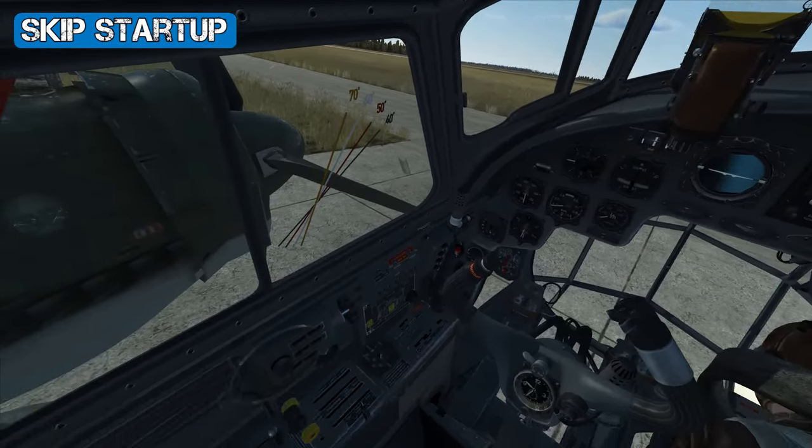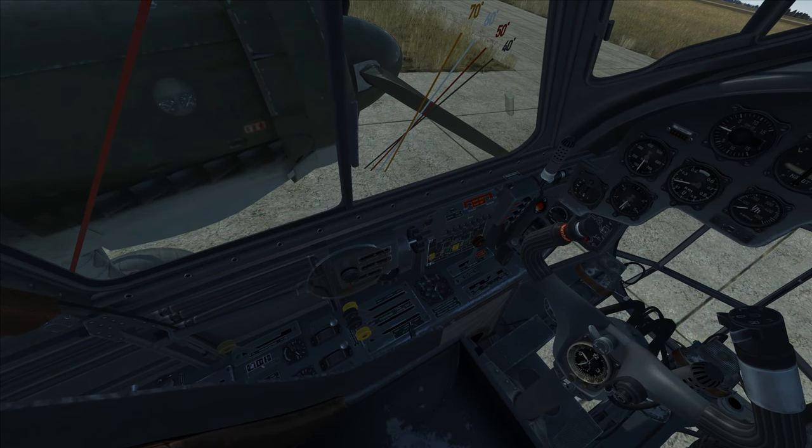Now to start the Junkers 88 — everything is automated, so all we need to do is press E to start the engines.